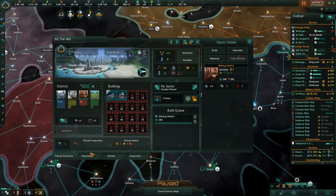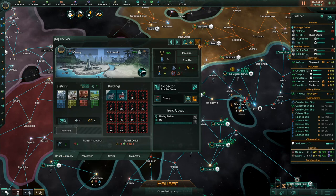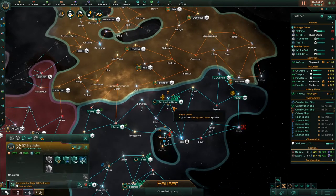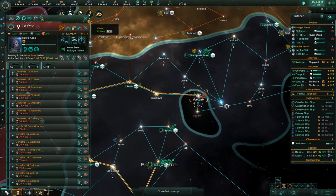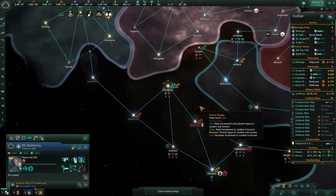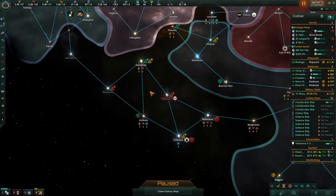This colony has one unemployed pop - put them to work. Building robot miners on this planet; I'm not concerned about them being built super fast. The construction ship is done upgrading - get over here, I'm going to see if you have the skills to take those guys down. Incoming transmission - they want to enter a non-aggression pact. I agree, that would be a good idea.